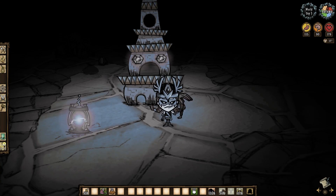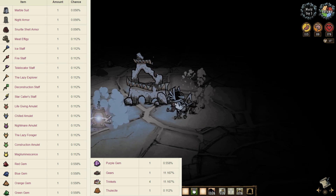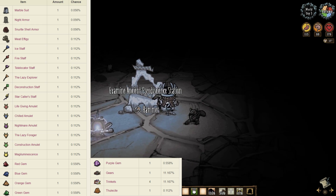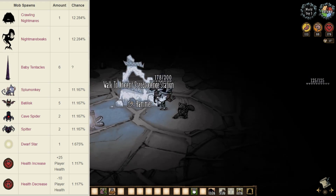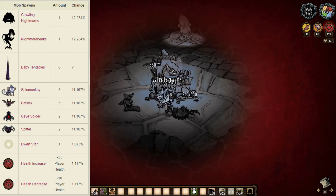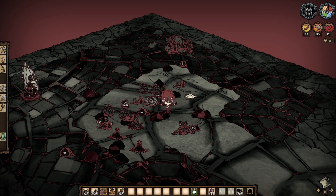Remember when I suggested not to hammer these things? Well, even though the loot table for them is phenomenal, I still advise against it. But if you are going to go about it, your best bet is to hammer it down one swing at a time, dealing with anything that spawns first before striking the station again. Doing so will drastically improve your chances of survival, and you'll be alive to collect whatever loot is left over.